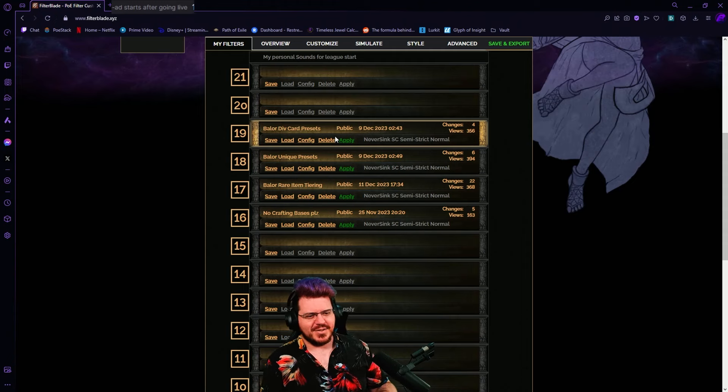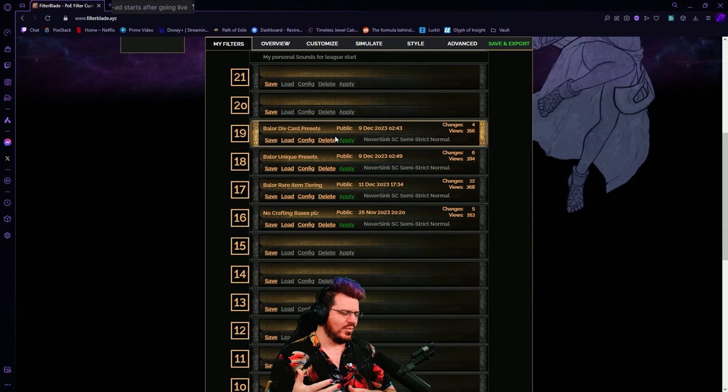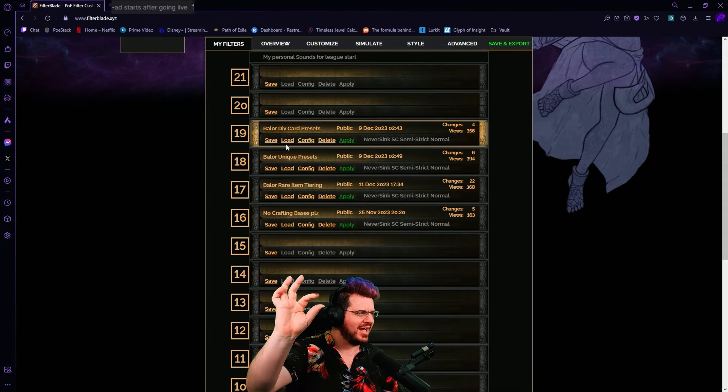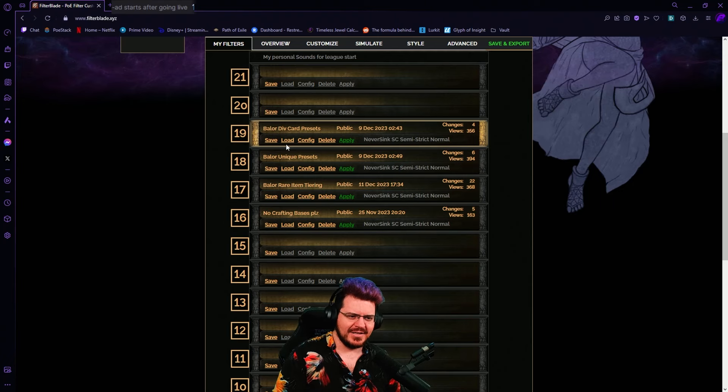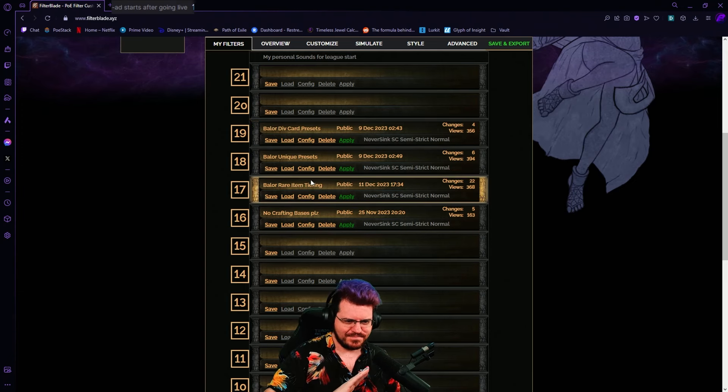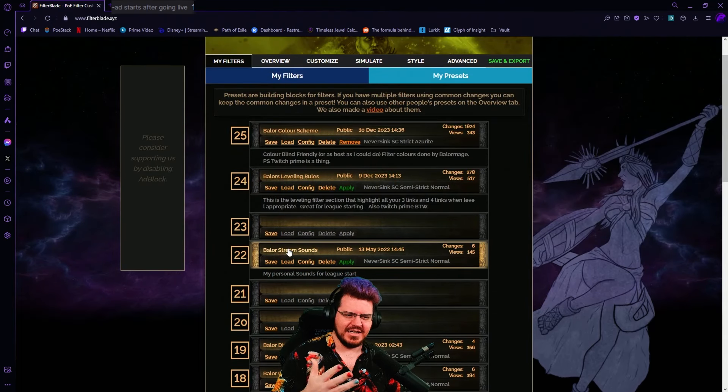The important part is if I notice something that seems off — like, these divination cards are only one chaos each and you only need to pick up six of them, but the item itself is worth like 30 chaos, so these cards should be more valued than they are. Stuff like that happens a lot. I will change those in the div card preset — just move a card from this tier to this tier. So if you apply these to your filter, whenever I notice something like that for softcore trade and put it in my filters, you will get that filter change, even if you don't use my full filter. Same thing for rare items, uniques, et cetera.